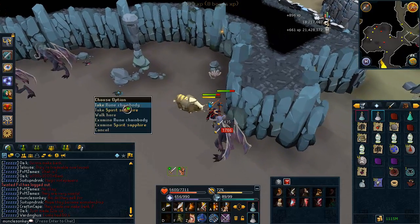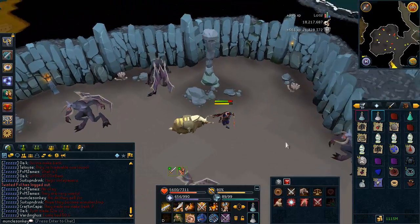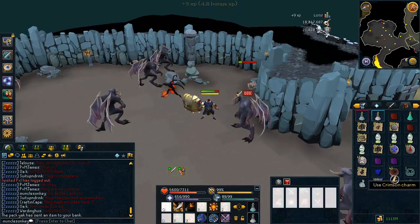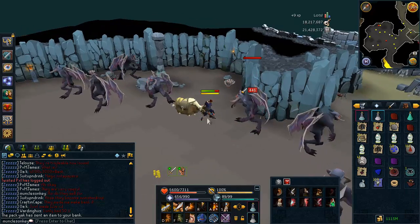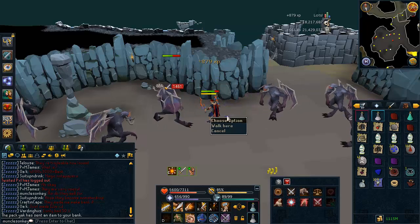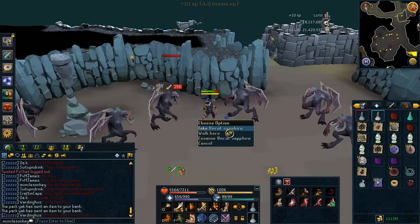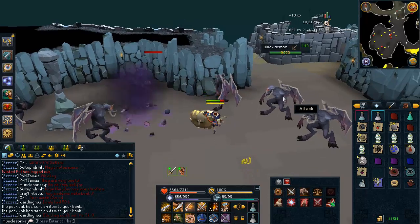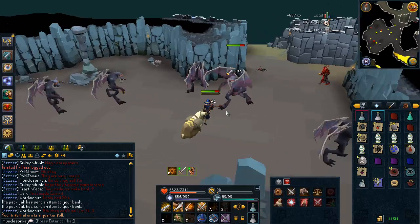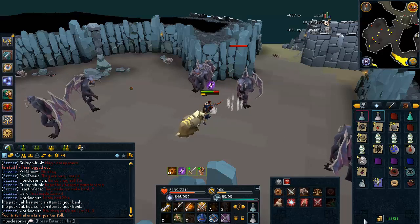Two grapes. Okay, a rune chain. Oh, a Spirit Sapphire! I like getting Spirit Sapphires — if you don't know what they do, when you wear them they have about a 1 in 10 chance of not using up a charm when you make a pouch. Spirit Sapphires last for 10 charms, Emeralds last for 20, Rubies last for 30, and I think there are diamonds too. So Spirit Sapphire and a rune chain already. I'll kill these for a little while and then go check out Greater Demons. I'm not sure where the best place to kill them is since I don't have a task and can't use the Kuradal's Dungeon. Chili potato? Really? So far these drops aren't looking great, but hopefully things will change.